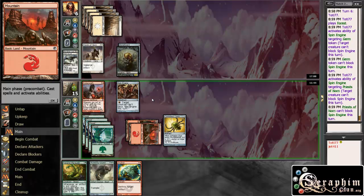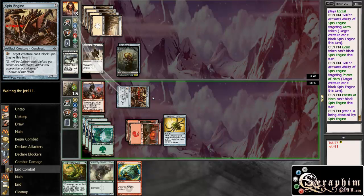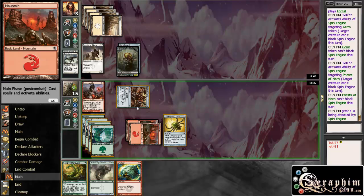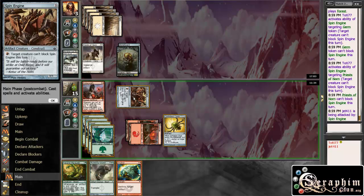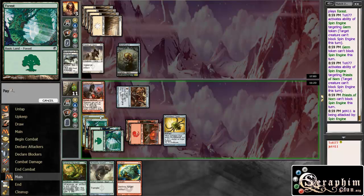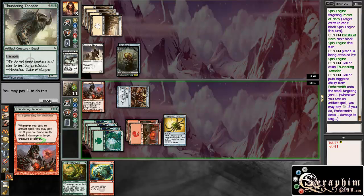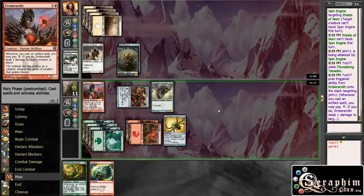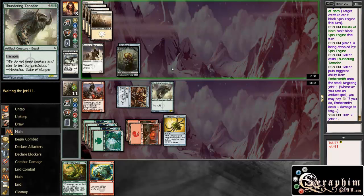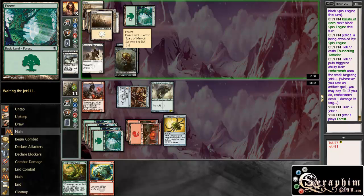That means he has to deal next turn with my Spin Engine. Because this way I give him the out of having a Divine Offering, which is kind of bad. But I think he would have probably Divine Offering'd my Spin Engine if he had that. I'm not sure though. Maybe this isn't correct — we'll see. Because if he doesn't have Divine Offering he has to deal with a lot of guys. Oh, what is this — he's splashed in green.